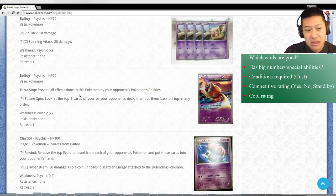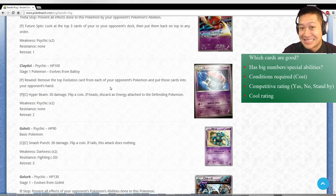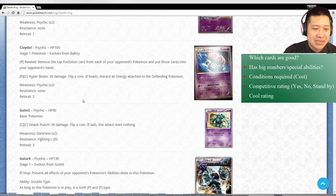Baltoy - skip, that's a numbers issue. We're really interested in Claydol. Rewind: remove the top evolutions of each of your opponent's Pokemon. That's going to help them, because a lot of the latest cards - like Togekiss - would benefit from you putting them back into their hand because they're just going to get more energy. So I don't think this is a good idea. Also hyper beam energy damage isn't there. Skip.